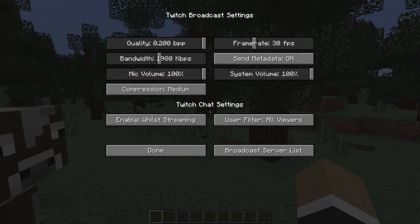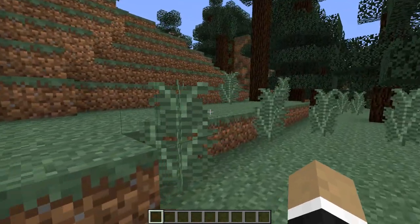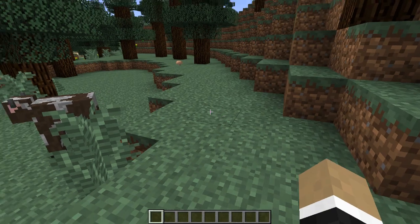There are also chat settings. Basically the way this works is that when someone in Twitch TV chat types a message, it'll actually show up as a chat message in the bottom left-hand corner as if they were typing to you in-game. I'll get to how that works in just a couple seconds when I actually start a broadcast.